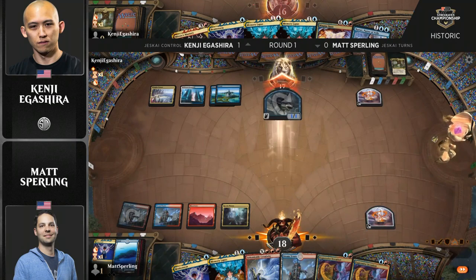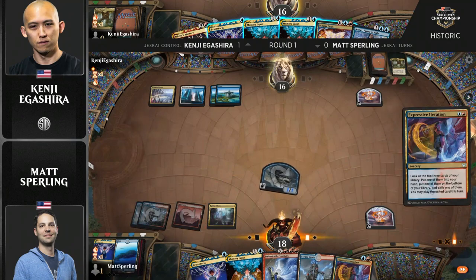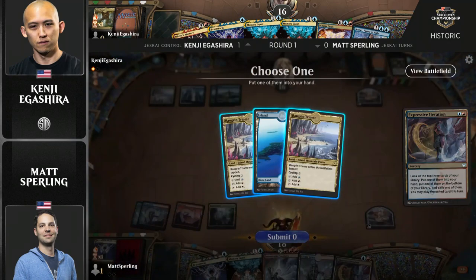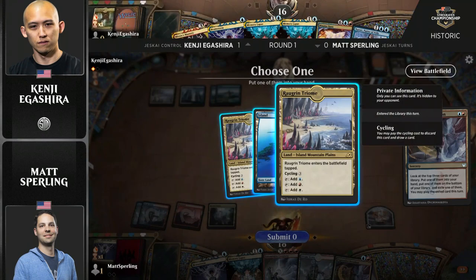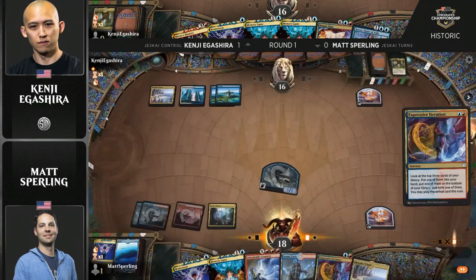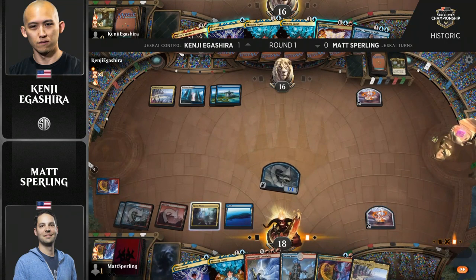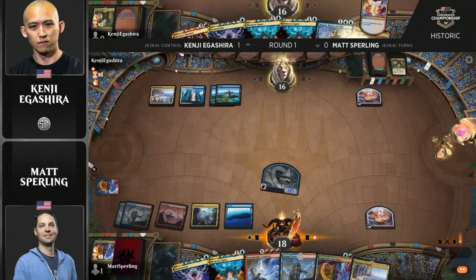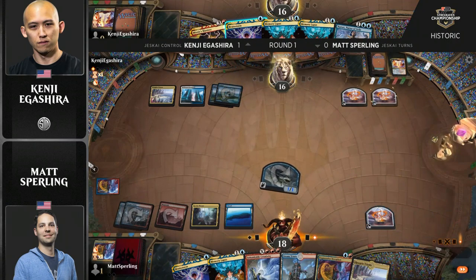You're starting to see more graveyard hate, with some specific forms of it popping up here and there. Silent Gravestone is starting to appear a little. Of course, decks that have access to harder removal for the graveyard will be seeing that as well. It actually works quite well, just being able to turn off cards like Mizix's Mastery off of Velimakus or any of that type of stuff.